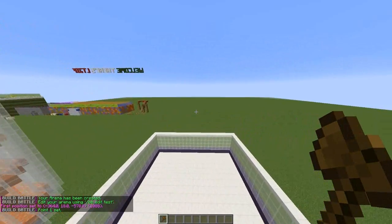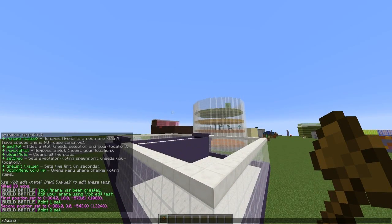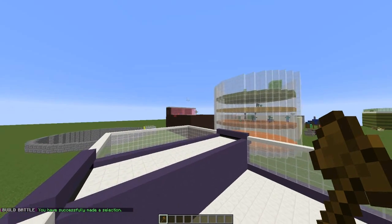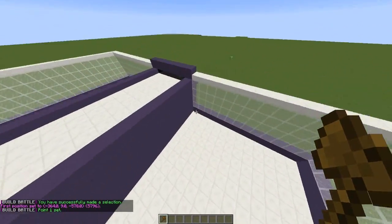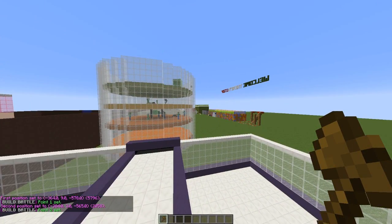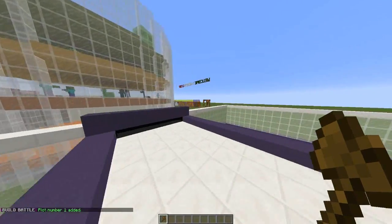Once we've created the arena, you're going to want to select all of it completely using WorldEdit. You can get the wand by doing /wand. Then do BB edit, the arena name, and then SEL — that will select all of it. Now you can create plots. Select the first plot and do BB edit test, making sure you're standing in it, as that sets the spawn where you're standing, then add plot.